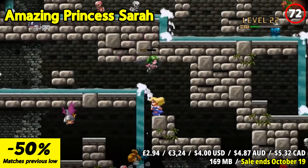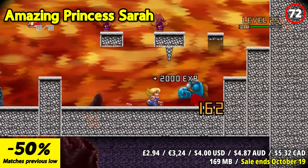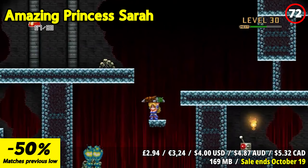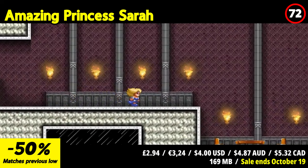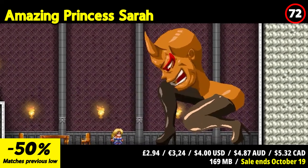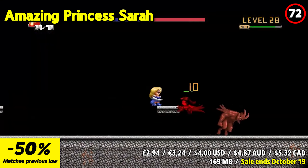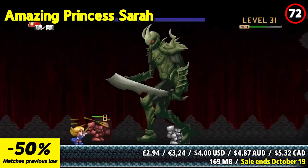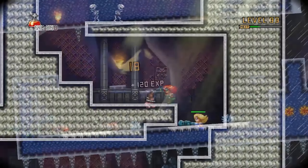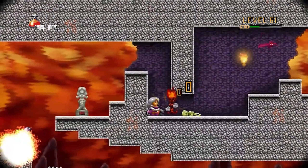Amazing Princess Sarah is a unique and challenging action-platformer game that offers a blend of retro-style gameplay with a modern twist. In this game, you take on the role of Princess Sarah, who embarks on a quest to rescue her beloved prince from an evil wizard. One of the standout features is its fast-paced and action-packed gameplay. You'll need to navigate through a series of challenging levels filled with enemies and obstacles, using your sword and other special abilities to overcome them. The game offers a dynamic combat system that requires precision and skill to defeat your foes.